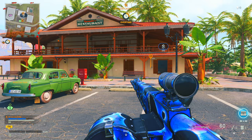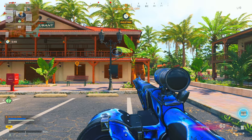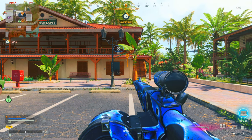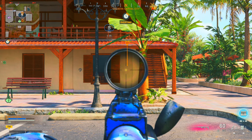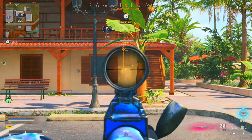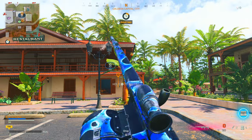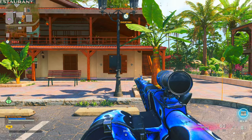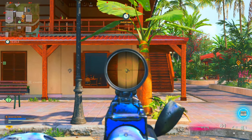You guys see that? Strike pack — still a beam. Now it's not the same weapon profile with the value, it's a completely different weapon profile. But check it out — same exact result, still a beam. Look at that, doesn't move, doesn't go nowhere. It's crazy, right? Look at that — this is the strike pack, same exact result, guys.